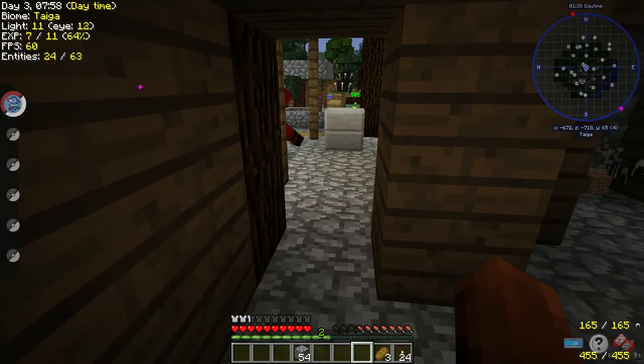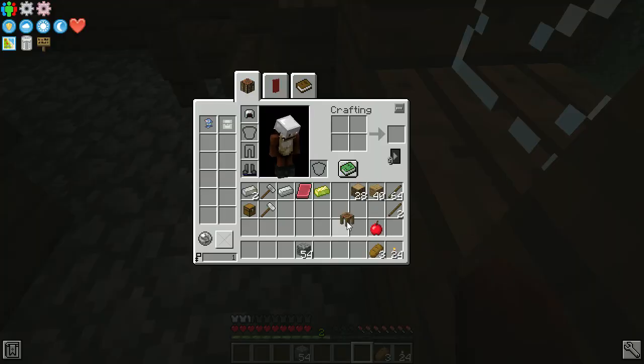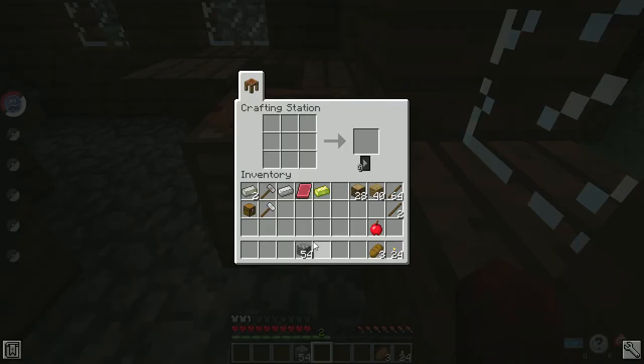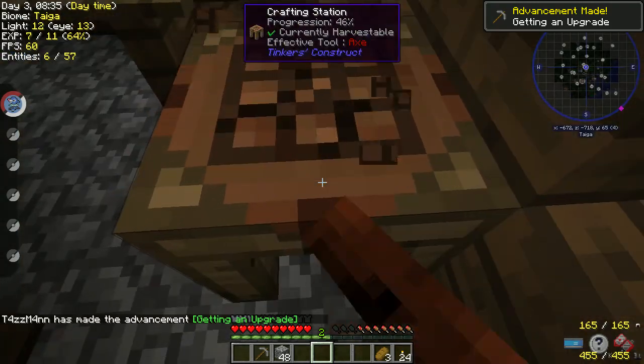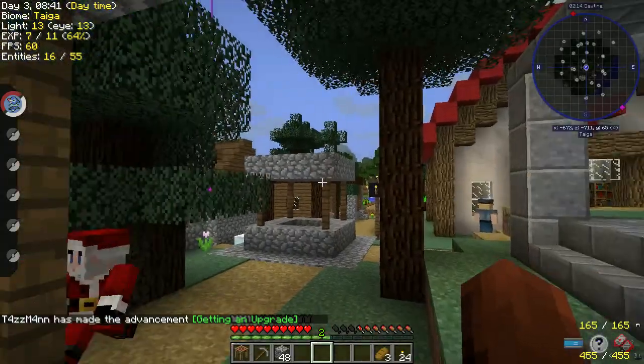I need to go find at least three more kinds of apricorns. I think I have one of each — apparently there are seven types. This will be a pickaxe. I want another pick — I have exactly enough space. Dad, do you have a pink apricorn you can give me? I only have one of each right now.